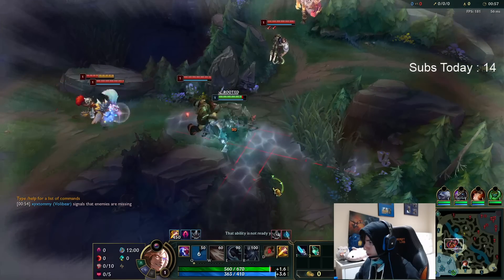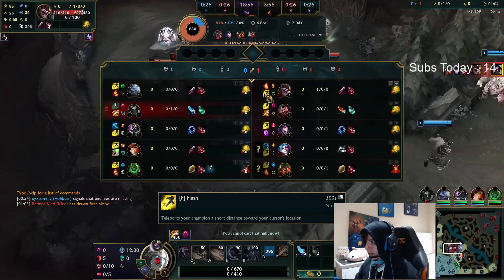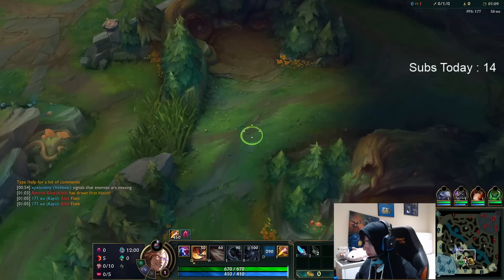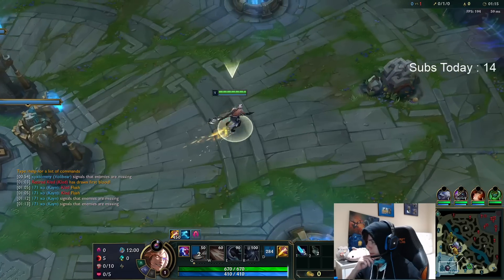I don't know who Cloudy is, but essentially what Graves usually does is he'll do red and do five camps down, or sometimes four camps down. This gives him an opportunity to invade the top side. Oh, I'm dead, aren't I? I got Kled's flash though. Should've gone up instead of down. I can lose my blue now, so my entire game plan of how I'm gonna path is just completely tarnished.